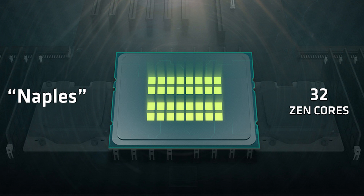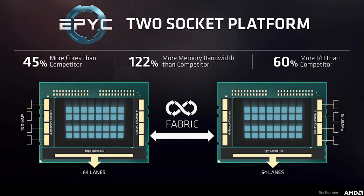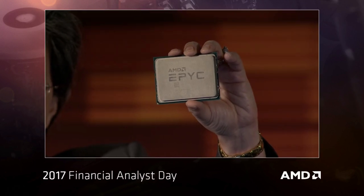Next we have Naples — or wait, EPYC, with a Y. These are the 32-core, 64-thread, system-on-a-chip data center CPUs. If you want to know more about those, I'll have a link in the description.